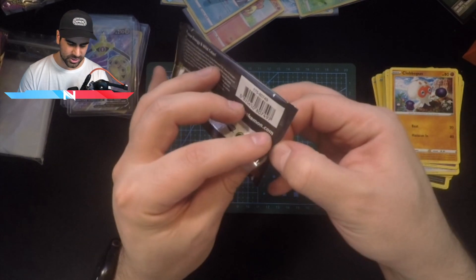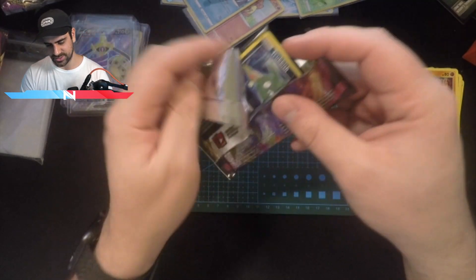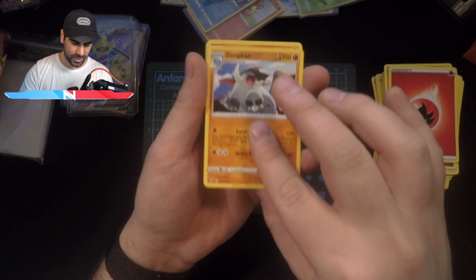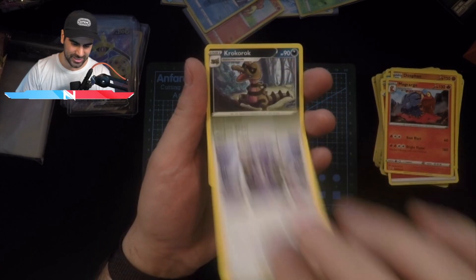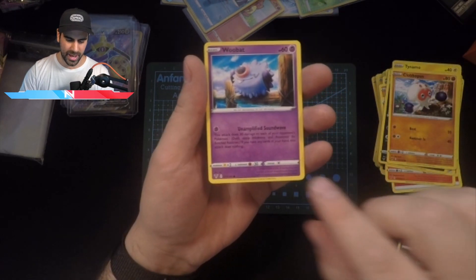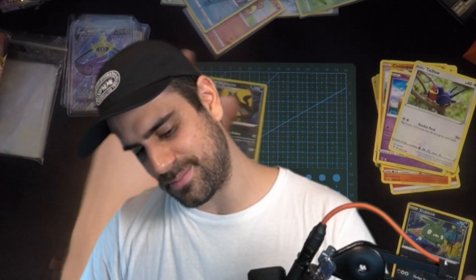Last pack — I have a good feeling about this one. Pikachu, you gotta be in here, and if you're not I'm gonna be sad. Starting with a Trubbish — not a good sign. Fire energy, Dawnfawn, Magcargo. We got League Staff, Krokorok, another Trubbish, Tynamo, Cufant, Woobat, Tailllow, and a reverse holo — this pack was a dud for sure.